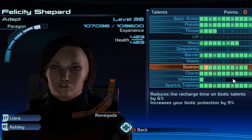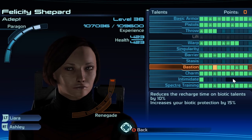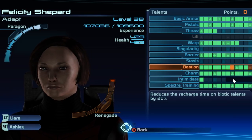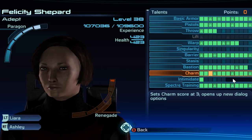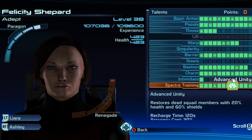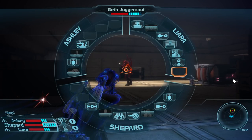Spending points into the Adept class talent tree reduces the cooldown of all biotic powers and increases biotic protection from enemy biotic attacks. As you progress, the Adept can specialize into one of two roles: the Bastion, which shortens recharge time of all biotic abilities and provides specialization bonuses to Barrier and Stasis, revolving around defense and efficiency; or the Nemesis, which increases the duration and damage of all biotic abilities with specialization bonuses to Lift and Warp, making you a more lethal damage-dealing biotic. Picking the right specialism depends on your preferred playstyle.